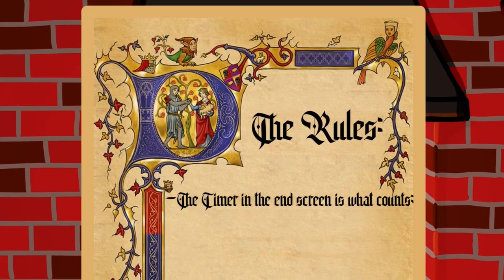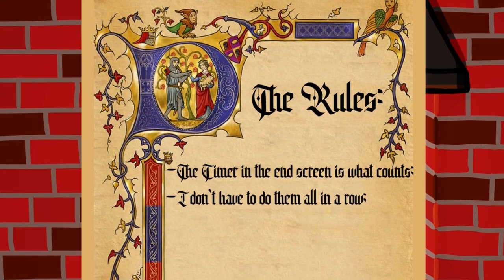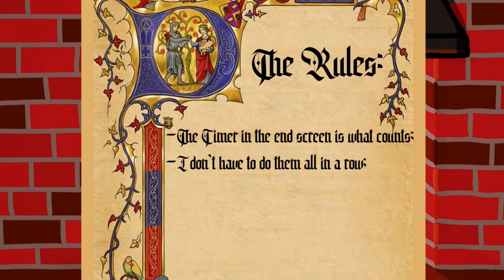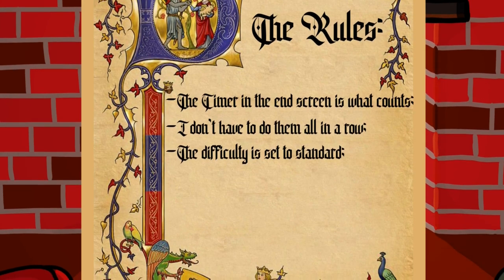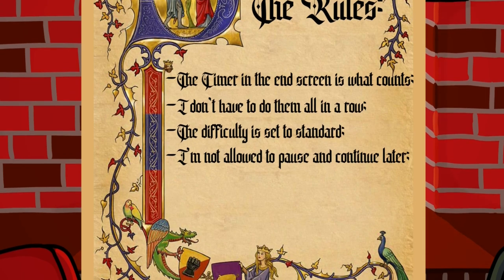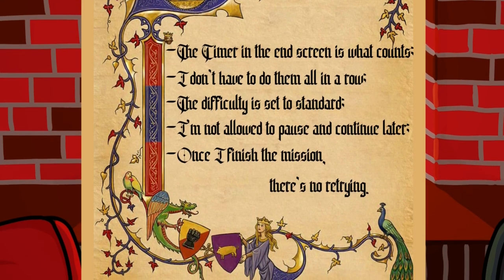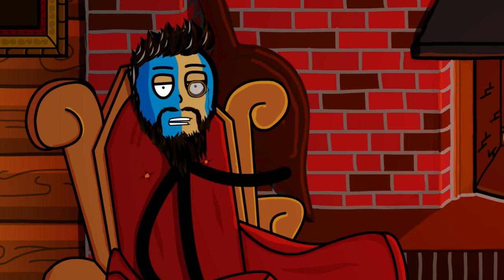The timer in the end screen is the one that counts, because I don't know how to add the fancy green counter. I don't have to do all the campaigns in a row — let's be honest, there's 34 campaigns with multiple missions and I have a life. Sort of. The difficulty is set to standard, because even though I've been playing the game since 2000, I'm still not great at it. I'm not allowed to pause and continue later, and once I finish a mission, there's no retrying. If I want a better time, I have to redo the entire campaign. I'll also try to complete them in order of release, starting from the Age of Kings campaigns all the way to the Indian Dynasties DLCs. But that's a secondary objective, since I know some are incredibly dull and I will lose interest.